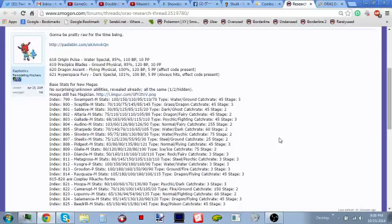Mega Camerupt: 70 HP, 120 Attack, 100 Defense, 145 Special Attack, 105 Special Defense, 20 Speed — Trick Room monster! Mega Hump Day! That thing's gonna be really good in the sun under Trick Room. This thing's gonna be OU — maybe UU. I'm pretty sure it'll stay in UU.